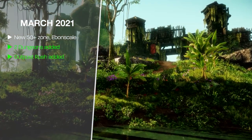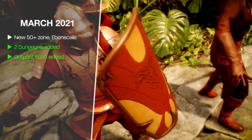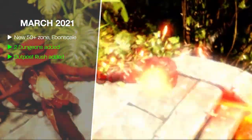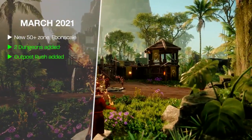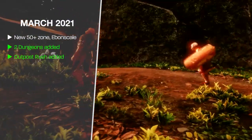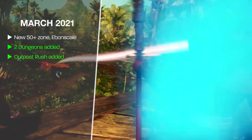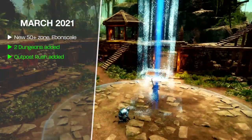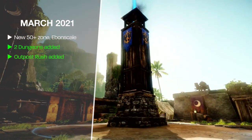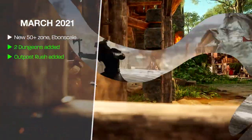Outpost Rush was also added — a 20 versus 20 end-game PvP instanced event. You can sign up at any faction representative within any settlement, which puts you in the queue. Once there are 39 other players in the queue, you'll be popped into Outpost Rush. It plays a bit like Ashran from World of Warcraft. I'll put a link to the full Outpost Rush 101 breakdown in the description.